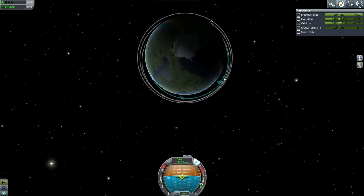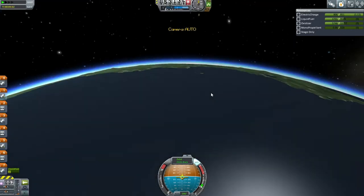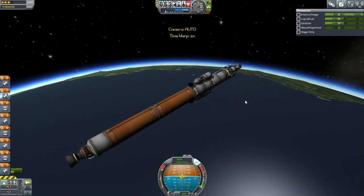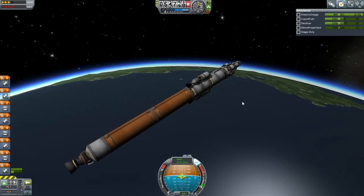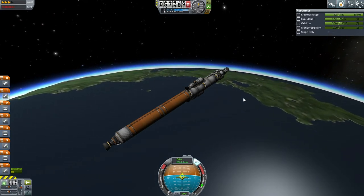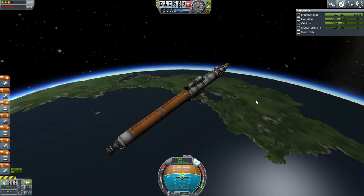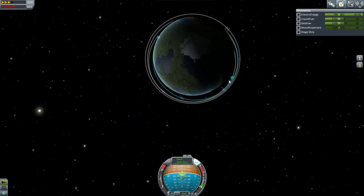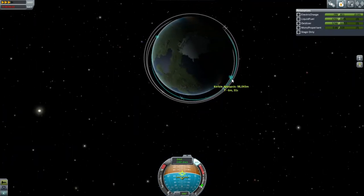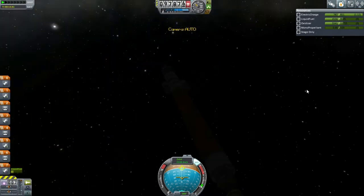Getting to a decent apoapsis here. That's good enough — not a bad ascent on the final phase, and we certainly have enough fuel. I packed it with extra fuel, figured if we had any left we'd just use it as the first part of our Joule burn. This mission is going to require quite a lot of fuel, and an extra delta-V buffer is entirely welcome. 94.5 by 99.9 — that is a fine orbit to start a Joule transfer.